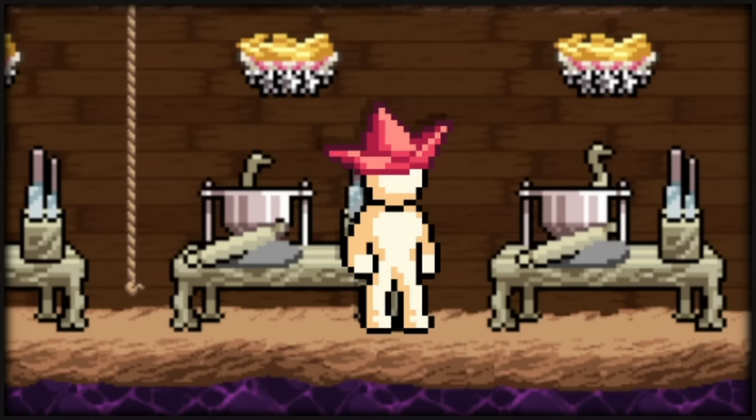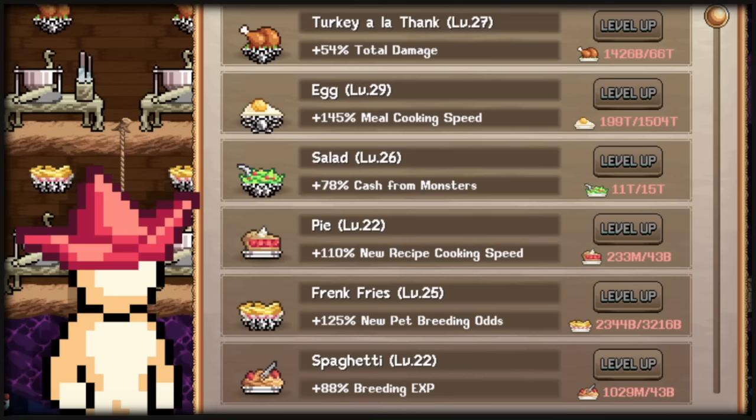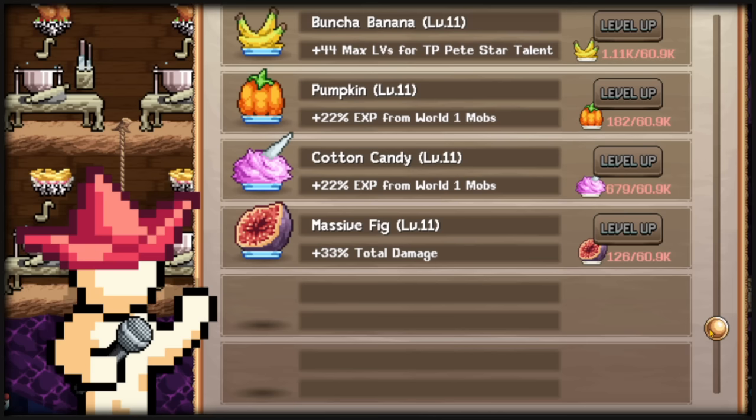For the chads that are the Gordon Ramseys of Idleon, we have cooking. Turkey a la Thank, Octoplop, Onion, and Massive Fig all give damage percent — and a lot of damage percent. I'm talking big, dummy, thick, mecha damage.